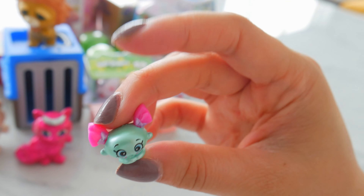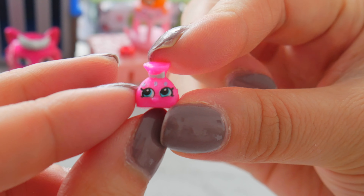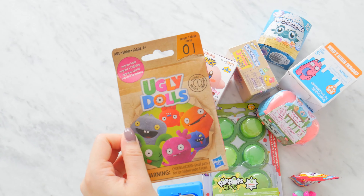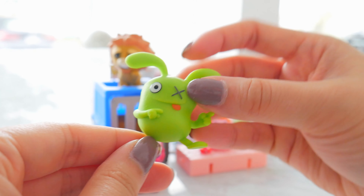This looks interesting — Shopkins mini pack. It's like big but mini. What kind of sweets did we get? This is like a bonbon — bonbon with pigtails. We got the one in the cover, bonbon with pigtails. Another small bag of candies. So sweet, so cute.